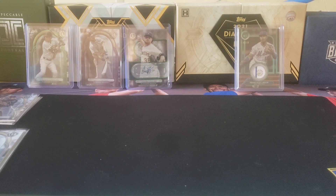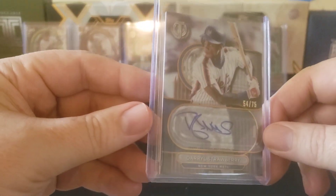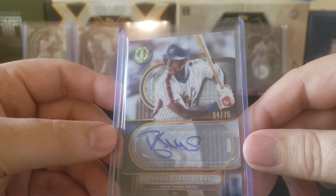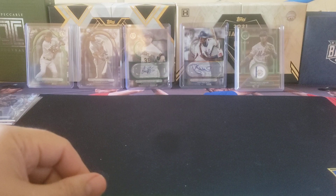Finally, from my perspective, the best card I got was this Darryl Strawberry auto — the blue parallel, so that's nice. Team color match. Numbered fifty-four out of seventy-five. The Straw Man. So there you go.